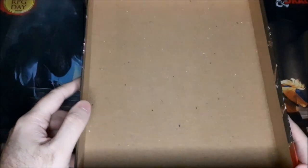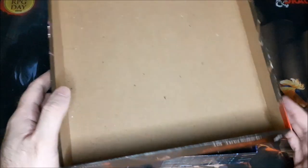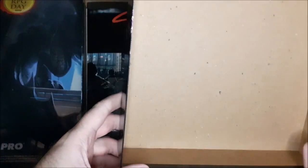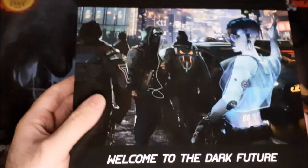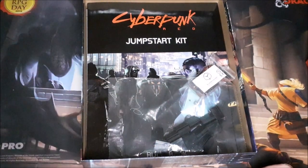Opening the box, the first thing I notice is that the card stock is a little thinner than some of the other starter sets that I've done openings for recently. It's not bad — it's not nearly as flimsy or fragile feeling as the Star Wars Age of Rebellion starter set. But it doesn't feel quite as sturdy as things like the Pathfinder Beginner Box, the Star Trek Adventures Starter Set, the Call of Cthulhu one, or the D&D Essentials Kit. It does feel a little thinner in terms of card stock, but it's still a nice looking box and should hold up pretty decently if you're careful with it.